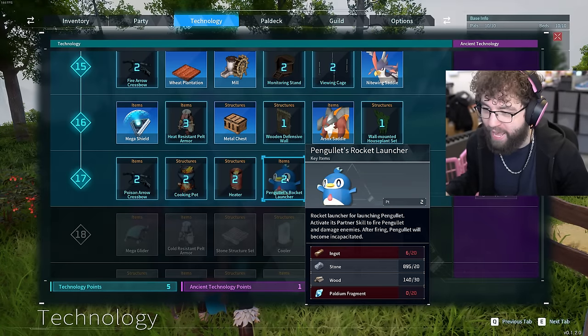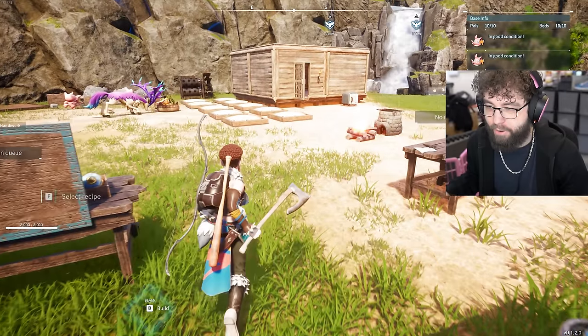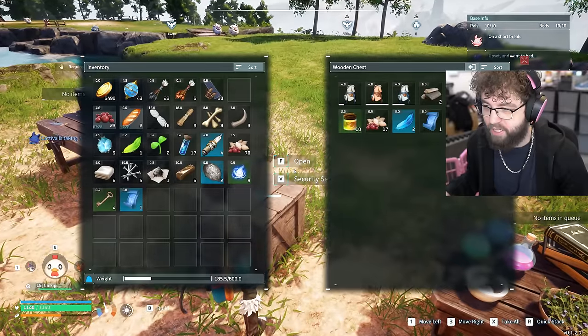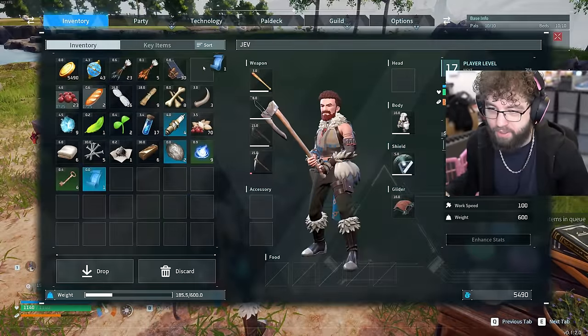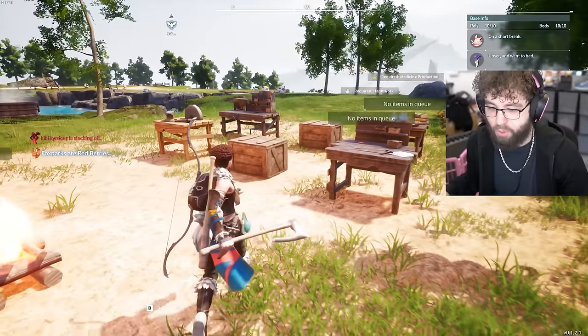I ended up seeing this Pangolet's rocket launcher — I'm gonna buy it, I have to. But now I need ingots. The question is where am I getting these ingots? I don't have any ingots at all, none.